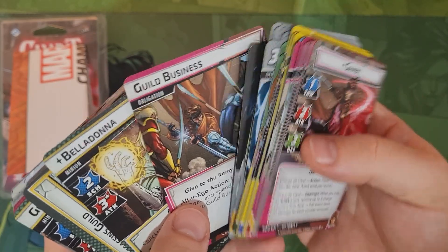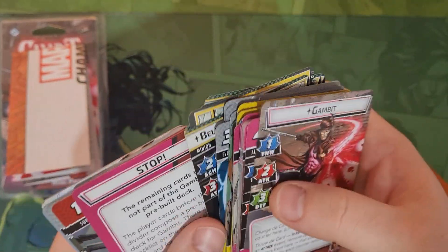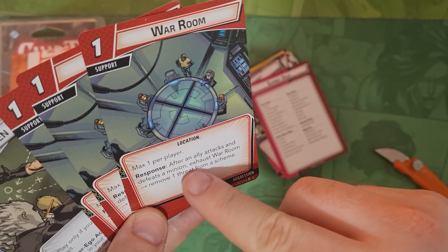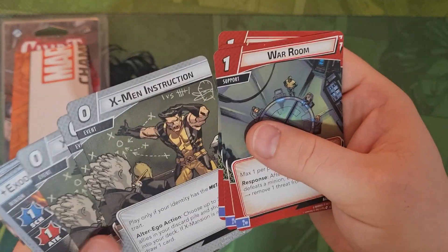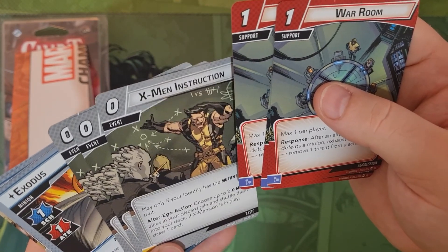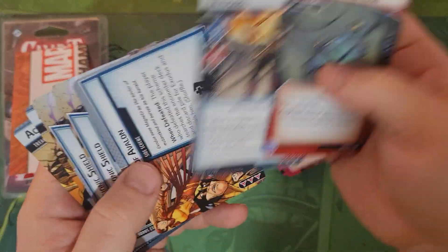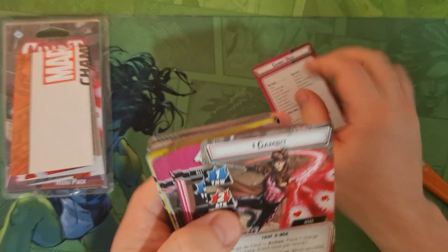The Nemesis minion Belladonna has two scheme, three attack, and five toughness. The extra cards included are three War Rooms - an Aggression card, max one per player: after an ally attacks and defeats a minion, exhaust War Room to remove a threat from a scheme. There are also three X-Men Instruction event cards - play only if you're a mutant, choose up to two X-Men allies in your discard pile and shuffle them into your deck, and if X-Mansion is in play you get to draw a card. Then there's the Exodus encounter set, which is a modular set you can add into any scenario.